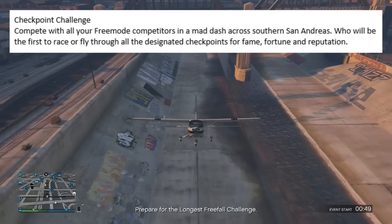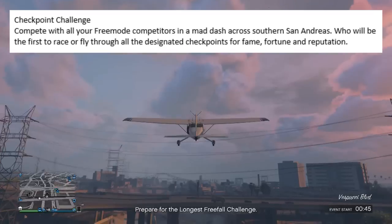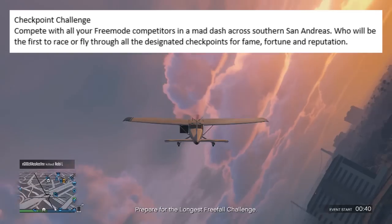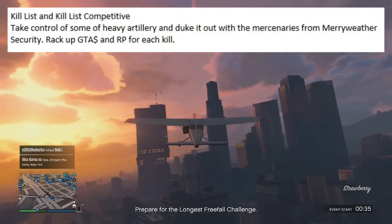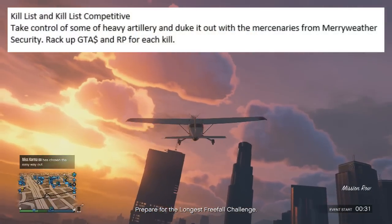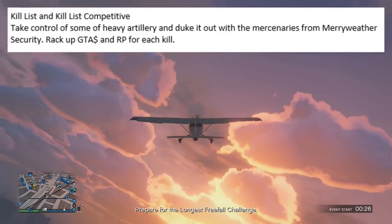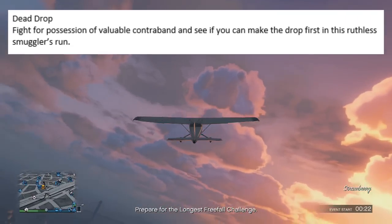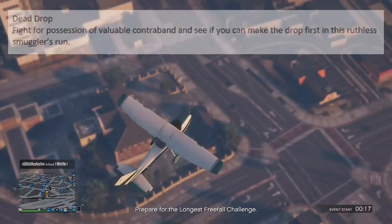Moving on to Checkpoint Challenge — compete with all your free mode competitors in a mad dash across southern San Andreas. Who will be the first to race or fly through all designated checkpoints for fame, fortune and reputation? Kill List and Kill List Competitive consist of taking control of some heavy artillery and duking it out with the mercenaries from Meriwether Security, racking up GTA money and RP for each kill. The next game mode is named Dead Drop — fight for possession of valuable contraband and see if you can make it to the drop first in this ruthless smuggler's run.